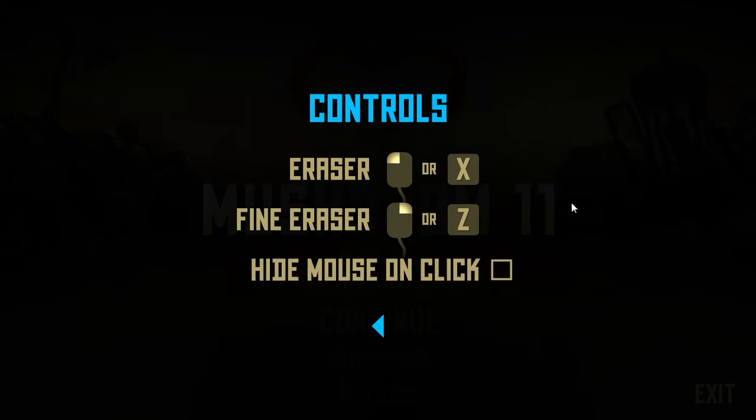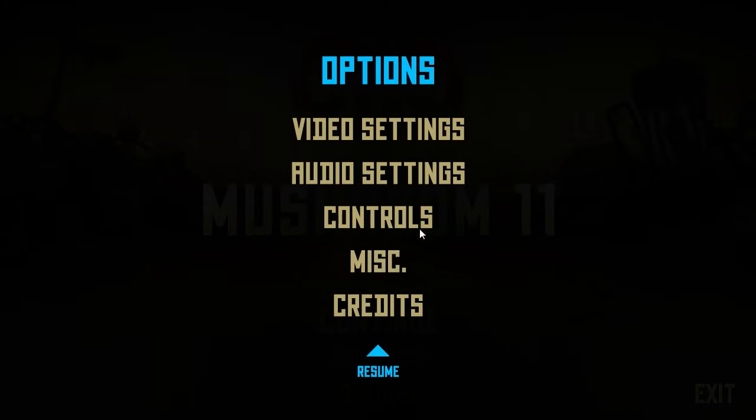Controls — not rebindable, but there's only two of them and they both do very similar things. You've got an eraser and a fine eraser. That will become obvious how it works when we get into it. It's on left click and right click. You can also use Z and X — I've never once bothered to use those but they're there if you want them.